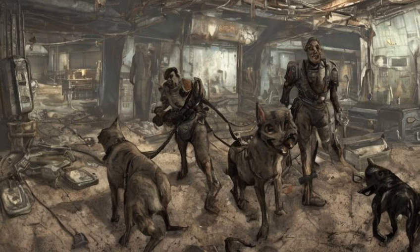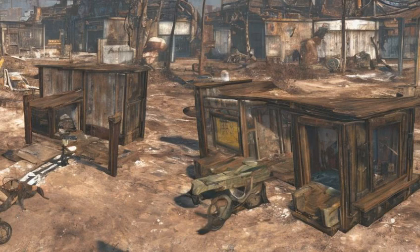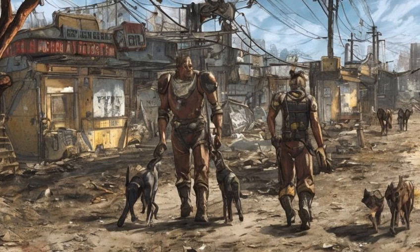Dogmeat is the only companion whose perk, Attack Dog, must be unlocked via the perk chart. When the player character is rebuilding a settlement, they can place a doghouse for him to stay in. If he is dismissed to a settlement before that, he will go and live in or around one of the existing doghouses.